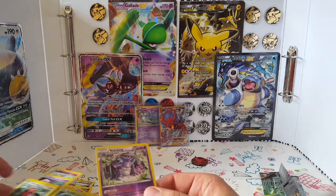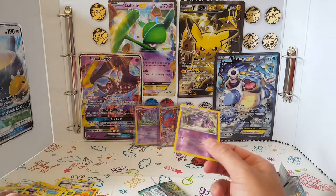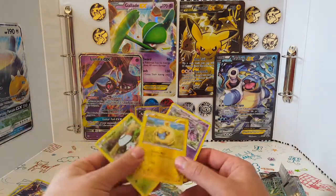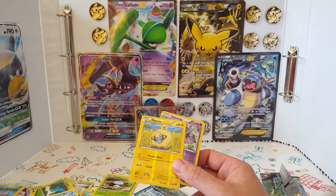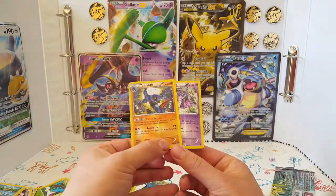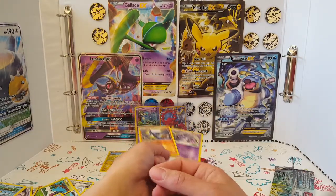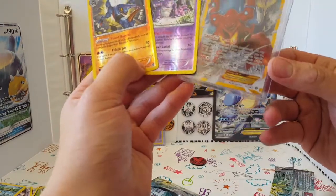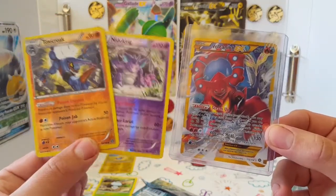I've got some nice little cards out of that — cannot complain. I mean, I've got a Volcanion EX. I was thinking it'd be great if we could pull the Volcanion, I did not actually expect to do it! There's the Toxicroak reverse, and there should be another reverse somewhere. Apart from the Lileep, these two reverses are both rare, so I can't complain about that, along with the Volcanion, which is amazing. I'm definitely happy with that. Look at it — beautiful card. I'd say we're doing alright there.